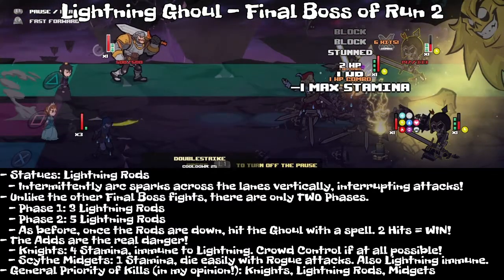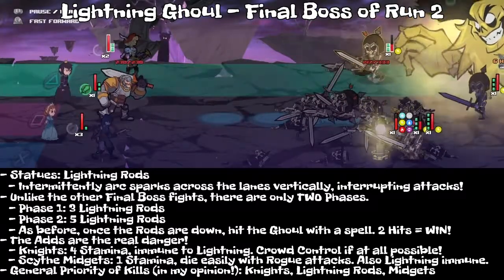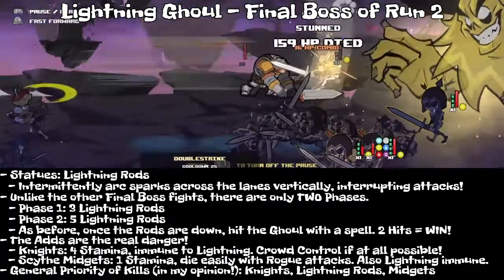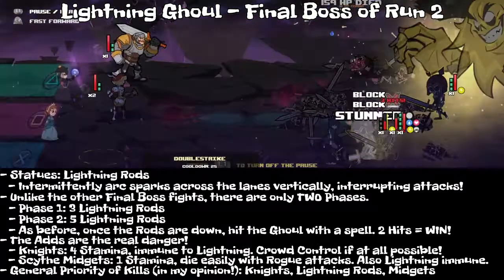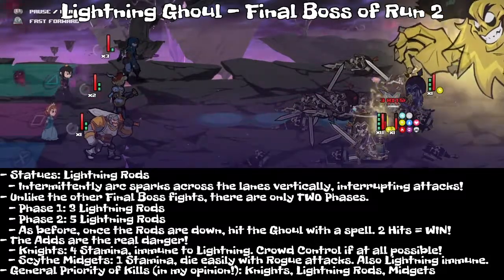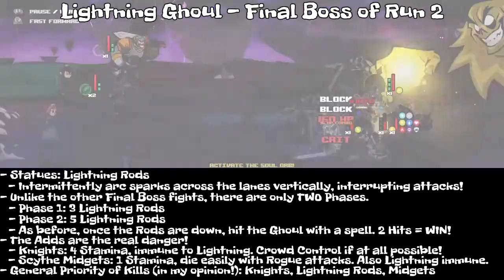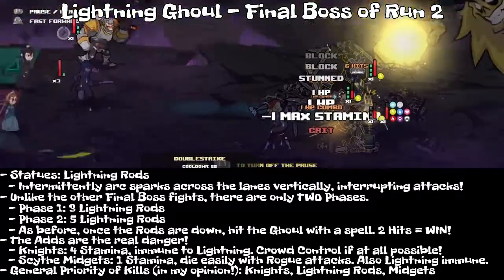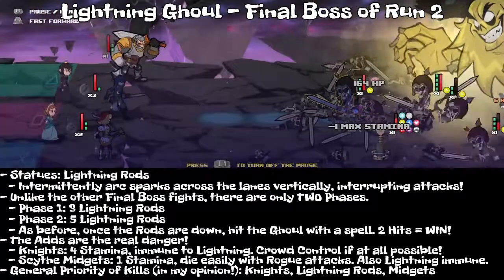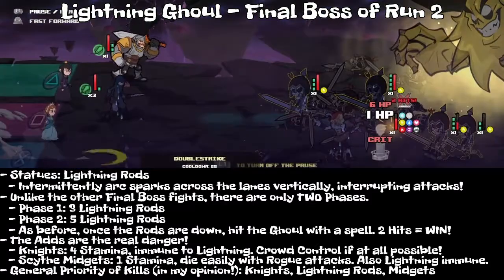Basically what you've got to do: use crowd control, keep the stamina down on the knights, kill the little midgets as they get too close, and break down the close lightning rods as quickly as possible. With that, you should be well on your way out of Run 2 and going into the next run, where you will be getting the Lich Lord as your next character.